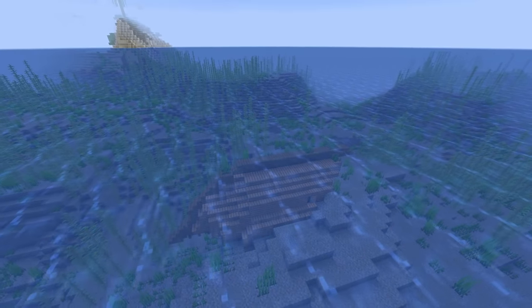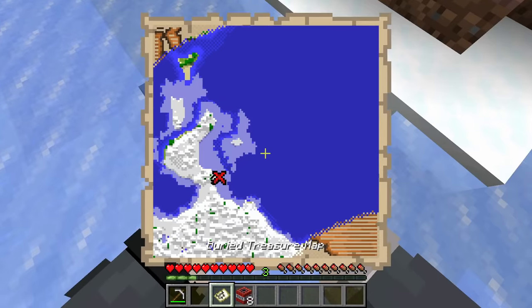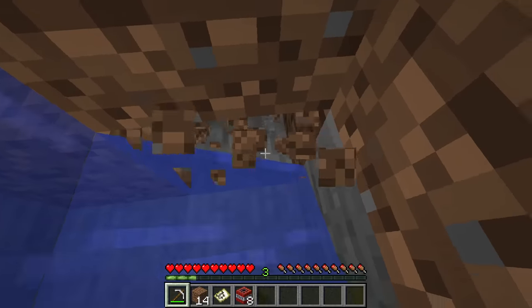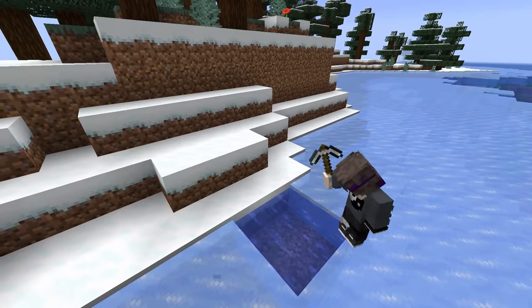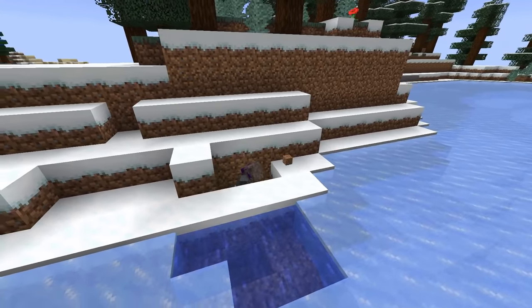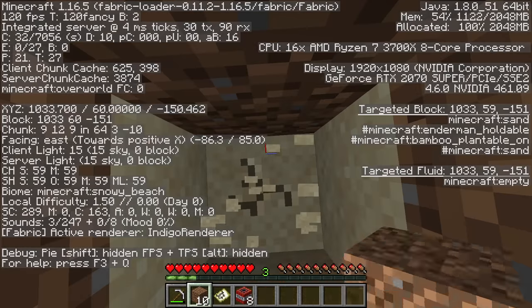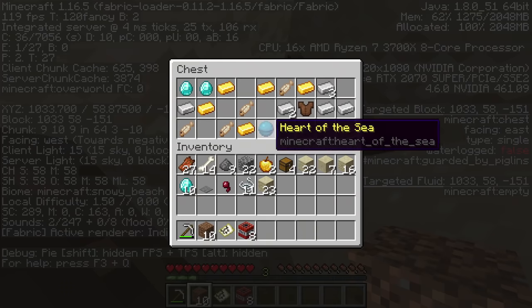Number 7. Buried treasure is even cooler than desert temple treasure, but it can sometimes be a pain to find. You think you're on the X, but you can't find the chest, and suddenly there's water everywhere. Well, it's actually super easy to find the chest. If you open up the F3 menu and locate the chunk section, look at the coordinates within the chunk. The chest always generates at 9-9. Using this, you can locate the chest hassle-free every single time.